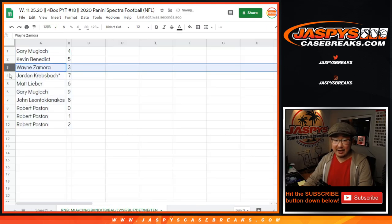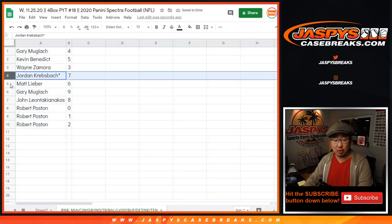All right — Gary with four, Kevin with five, Wayne with three, Jordan with seven, Matt with six, Gary with nine. Nice. John with eight, Robert with zero.